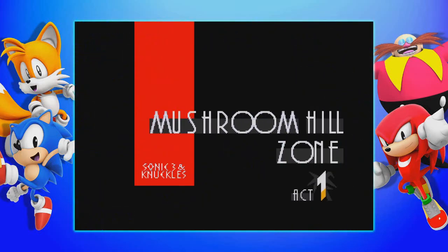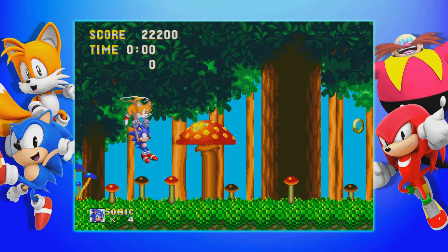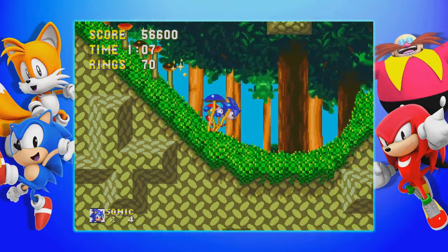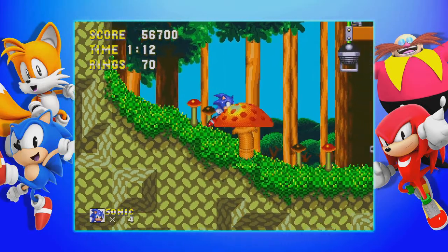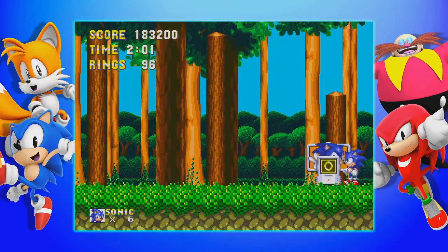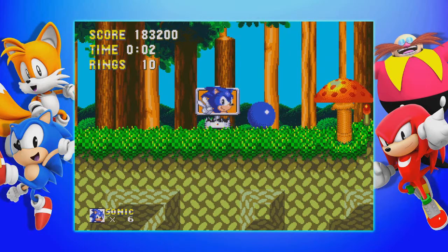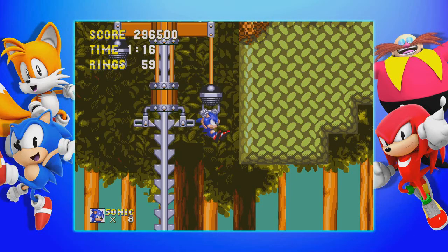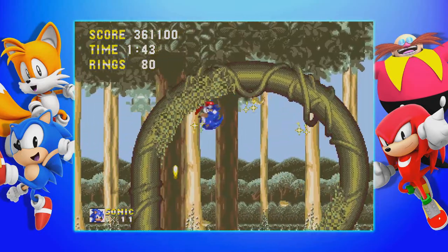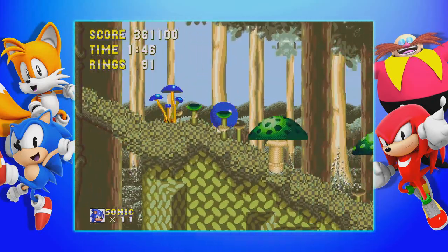Let's talk about the levels on the Sonic & Knuckles side of things. I'm going to refer to them by number in Sonic 3 & Knuckles, and not Sonic & Knuckles alone. After beating Launch Base, the game drops you into the seventh level, Mushroom Hill Zone. Mushroom Hill is pretty easy, especially since it was the first level of Sonic & Knuckles, but for a seventh level, it's not that challenging. In Act 2, however, the seasons start to change due to a weather machine Robotnik created. You start out in summer, most of the act is set in autumn, and then at the end you're in winter — no spring, for some reason.